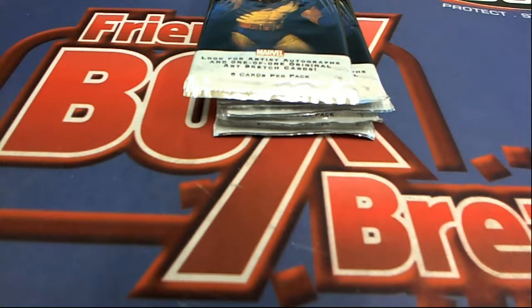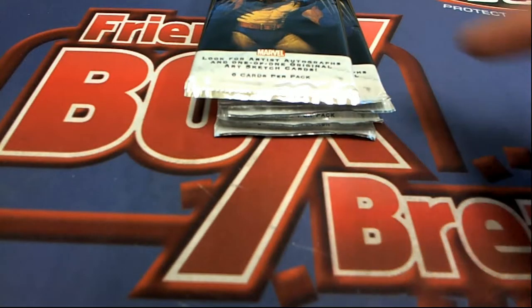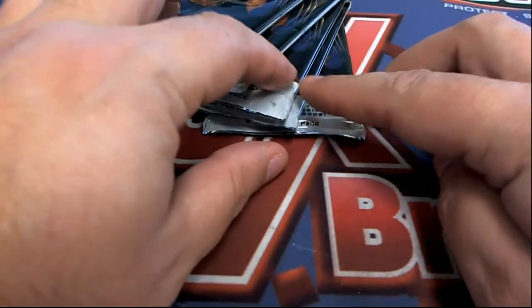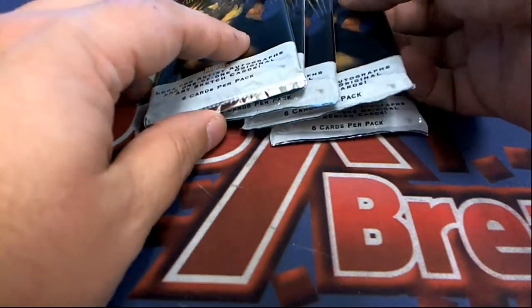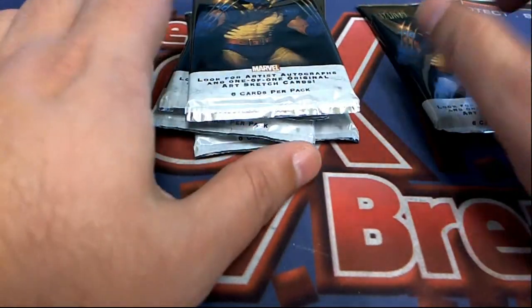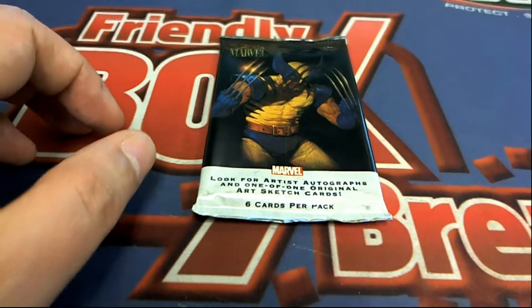This is our Marvel Flayer pack rip and Jesse C is up with a chance to select. Jesse C picks number four — one, two, three, four — number four is the one. That's lucky. All right, no shelter says yes. Good luck with pack number four.